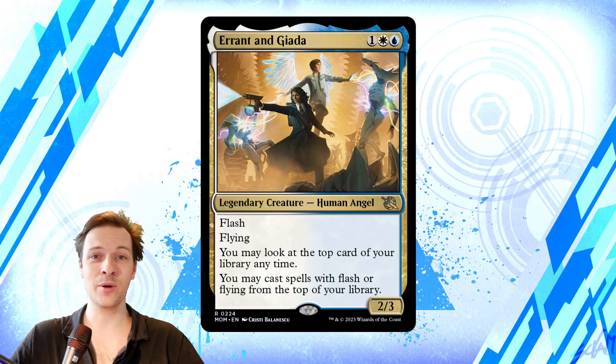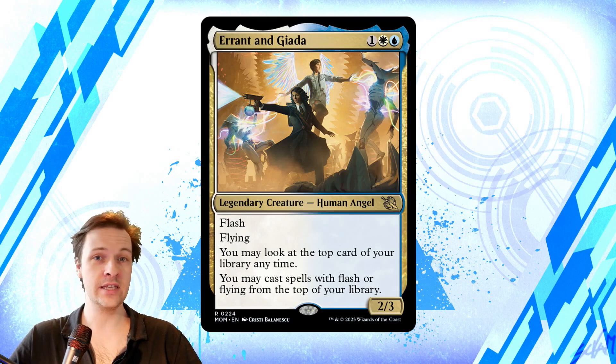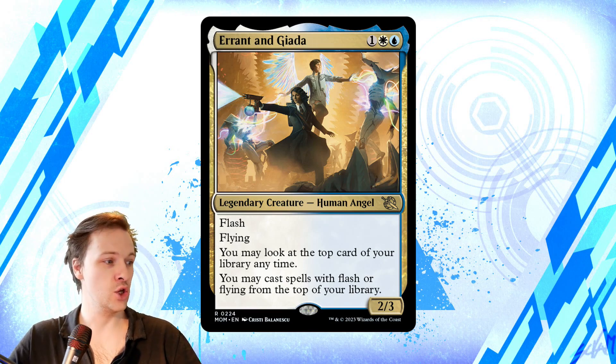Welcome to a cEDH card review for Errant and Giada, a three CMC human angel Azorius legendary commander. For only one blue, one white, one generic, you get a 2/3 with flash and flying. You may look at the top card of your library at any time, and the key ability is you may cast spells with flash or flying from the top of your library.